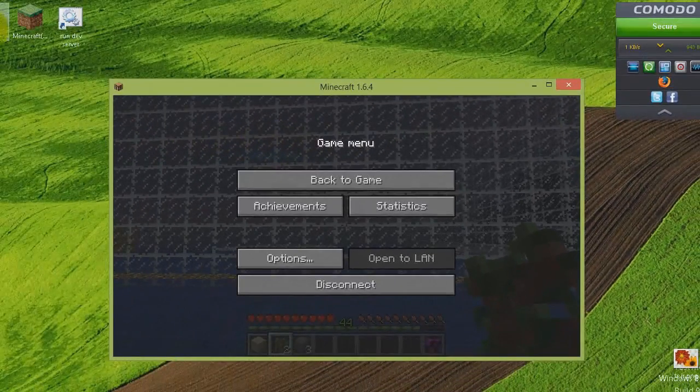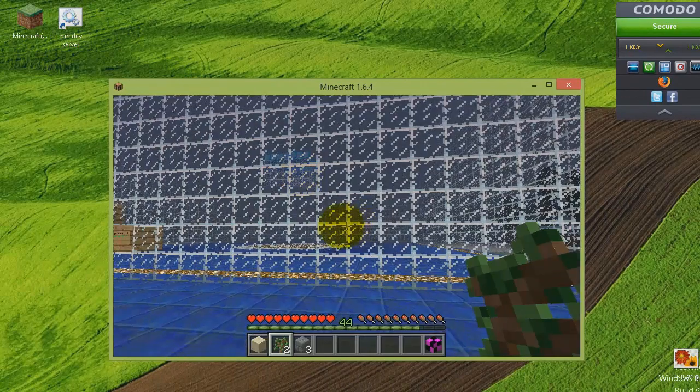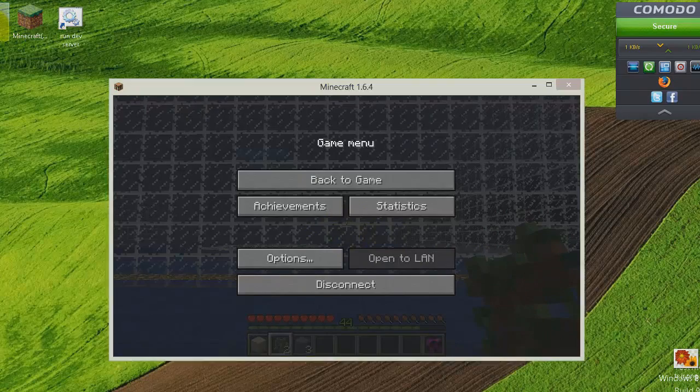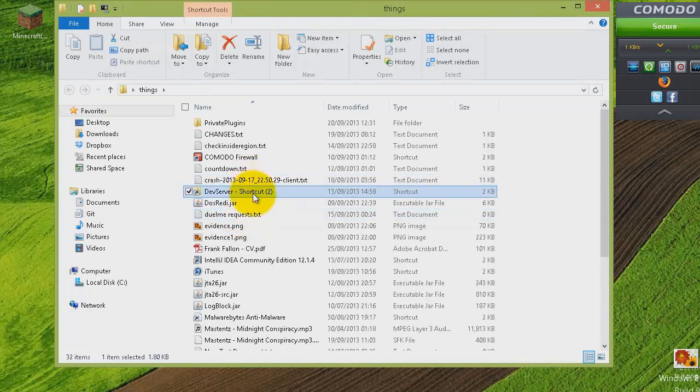Download it, drop it in your plugins folder, and start up the server. The config items for the server are as follows — I'll show you right now.